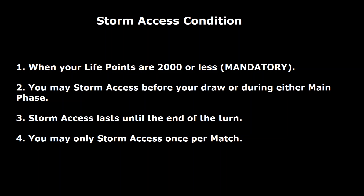Just like in the anime, people have avoided putting their opponent at that many life points. The reason why it's 2000 instead of 1000 is I just doubled the number from the anime — 2000 is a more realistic number to be at. Number two: you may Storm Access before your draw or during your own main phase. The reason you can specify before your draw is for the second part of this mechanic I'll explain later, but basically at any point during your turn you can say 'I'm going to Storm Access.'